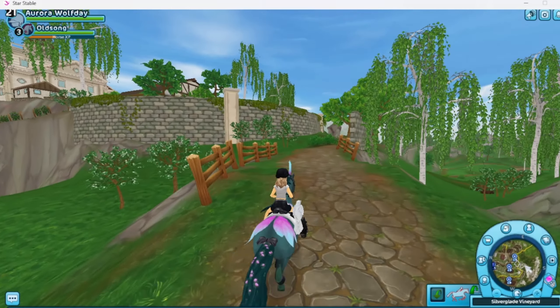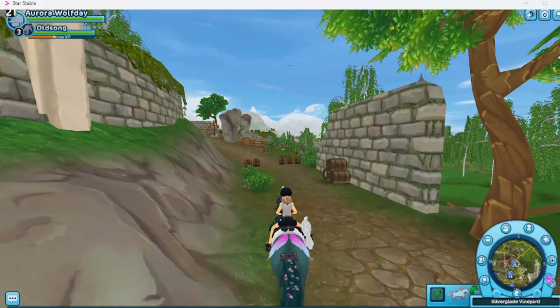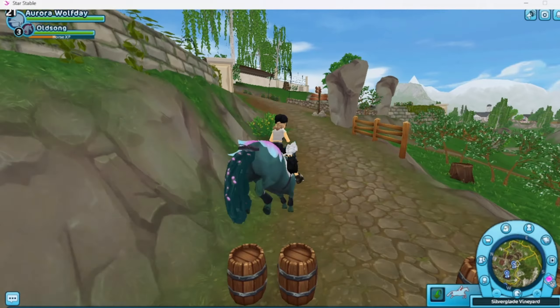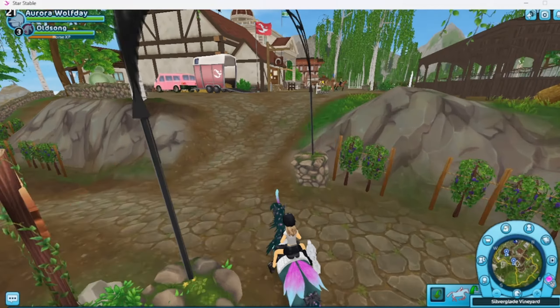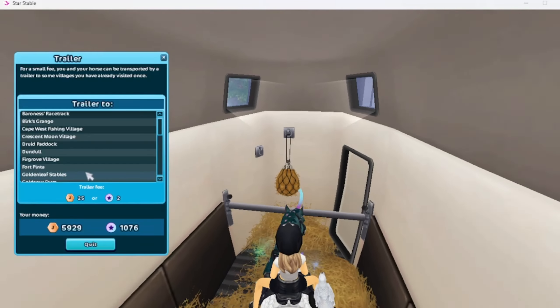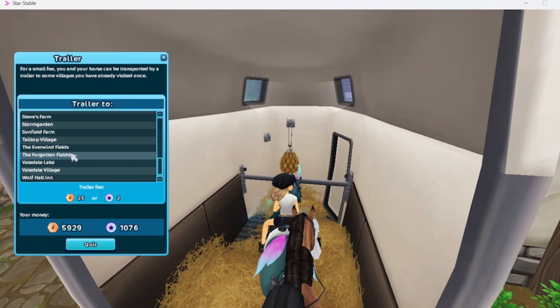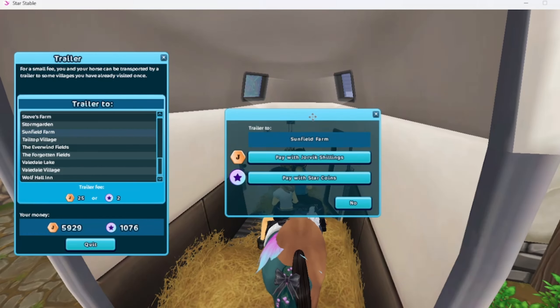Okay, so the new horses are at your big stables. So let's go to your big stables and let's go buy one of them. Oh, I can't — I feel like it's... oh, is this a new feature? No, I gotta go.